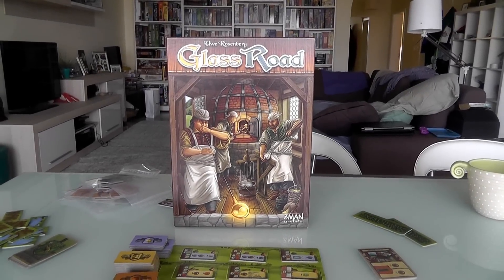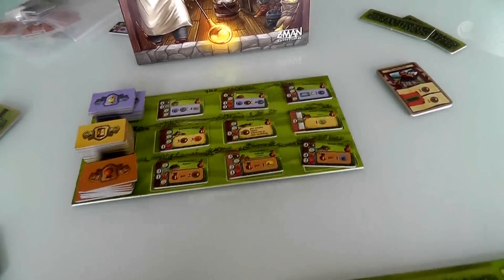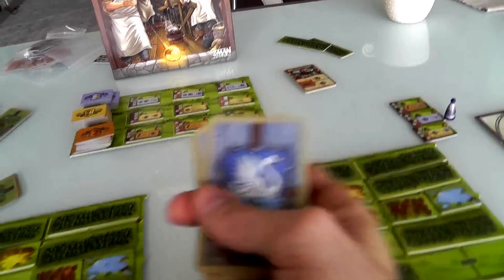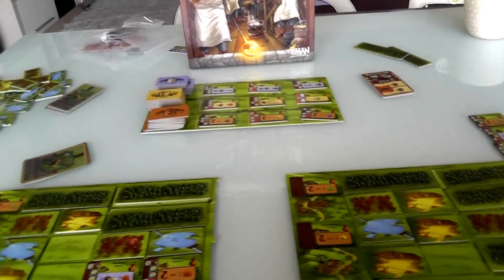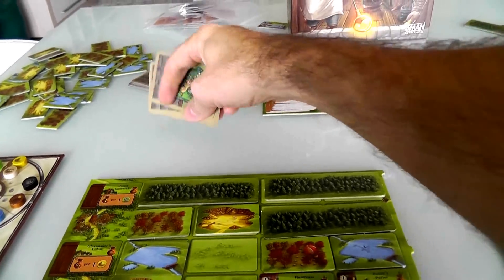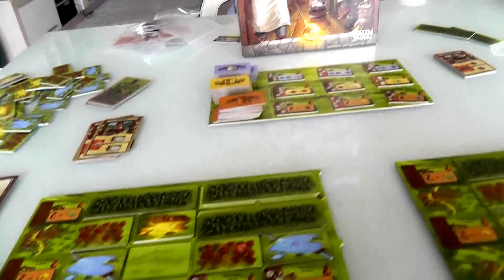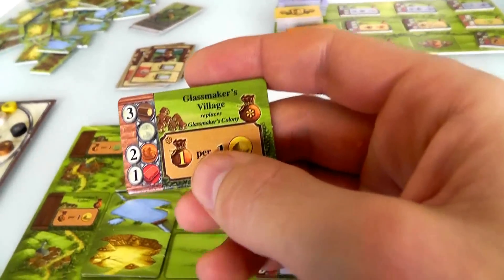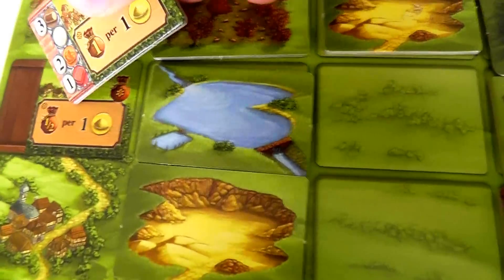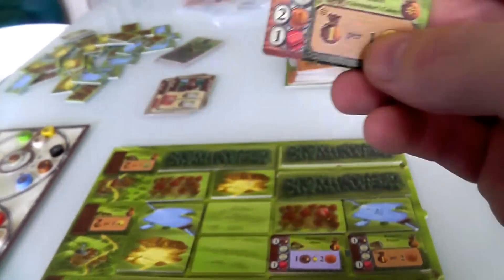Welcome back to extended gameplay for Glass Road. We've got the board set up for the second year. I've already chosen what Jen is going to do between filming. Looking at the board, I like getting this Glassmaker Village because it upgrades my Glassmaker Colony from half a point per sand at the end of the game to one point per sand, which is pretty cool.